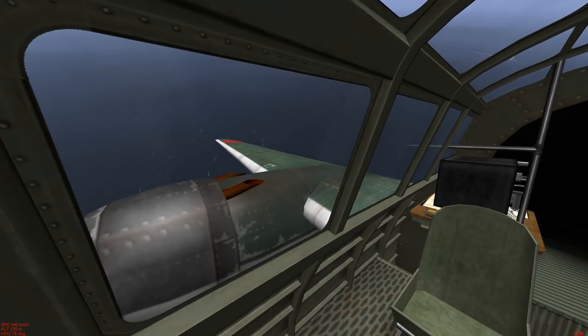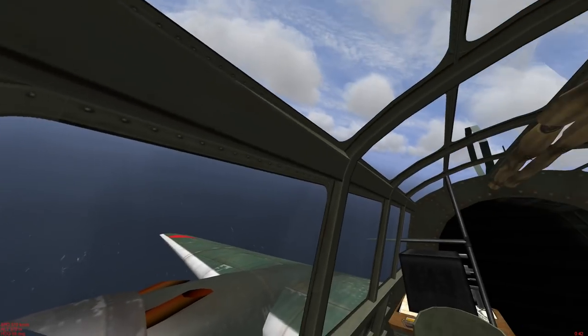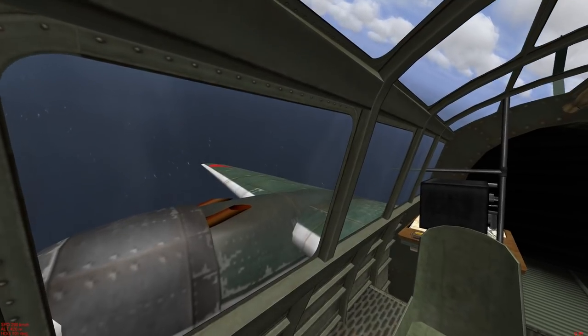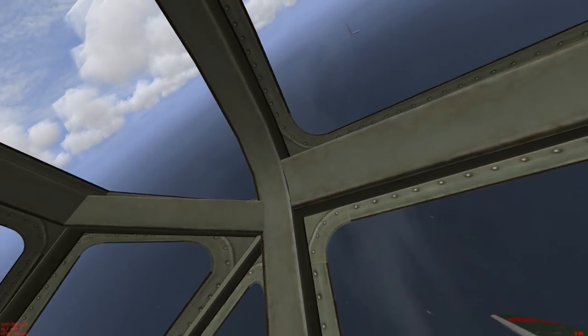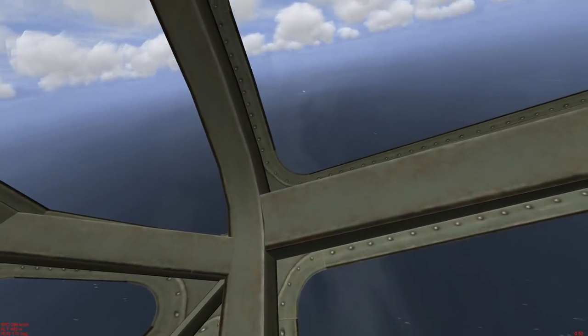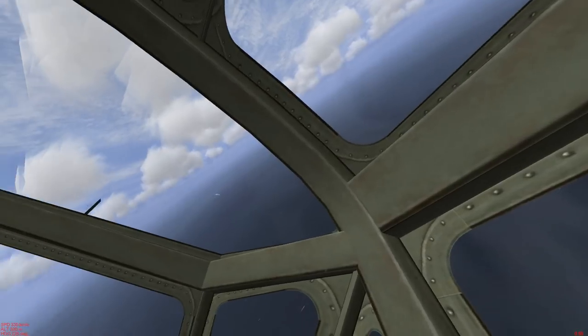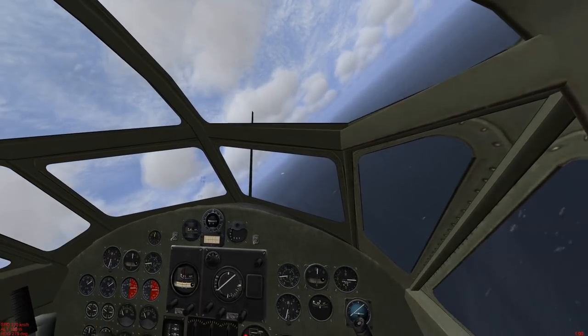We didn't get a mission completed — I think we skipped the primary target, so we're going to turn back in. We'll take a bit of a run and give the wingman commands to attack the escort. Langley looks like it's hurt pretty bad, trailing smoke. Hopefully the back end is going down.